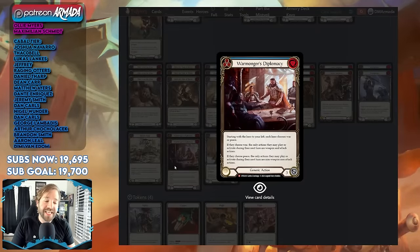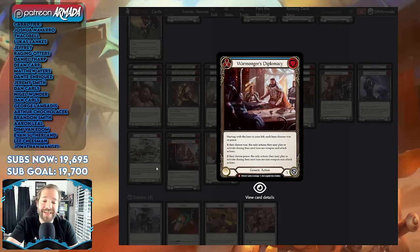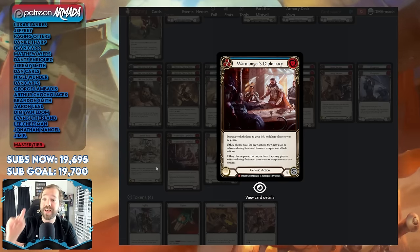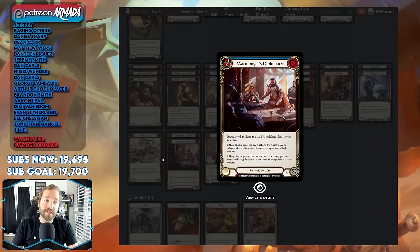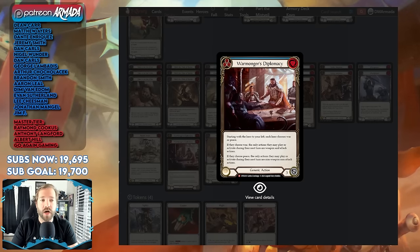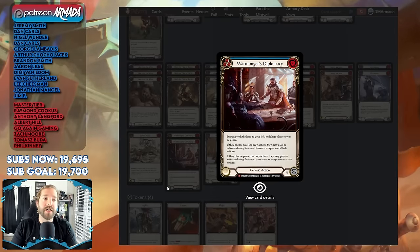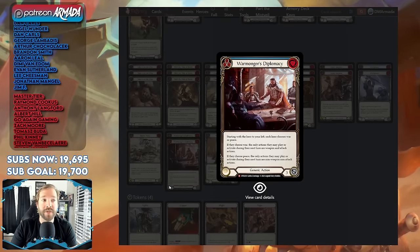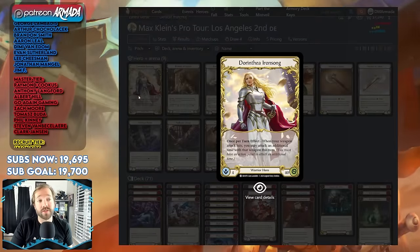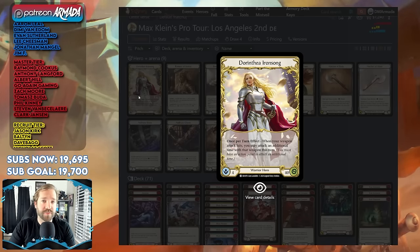Also means you can probably drop Amnesia unless you're very worried about Prism — and you have right to be very worried about Prism. Any deck that can run Warmonger's Diplomacy is probably going to start doing that now. If you're playing in ProQuest Week 2 and you're playing a hero that is soft against Warmonger's Diplomacy, keep this in mind. I have one to two copies in my Kasai list I'm most likely bringing this weekend. Axes Dorinthia is another one of the big three doing well right now, and you should expect to see her.